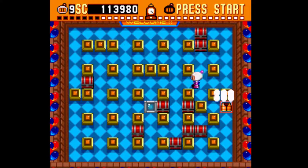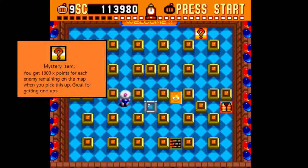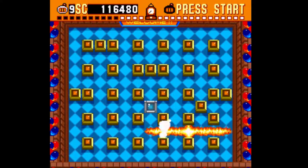We have the invulnerability vest — I'll just clear this off camera. Here are all the power-ups. There's a question mark power-up up there — I don't recall what that does. It gave me some points; I don't know if it did anything else. Maybe it just gives a random power-up. We got another walk-through-walls and bombs away.